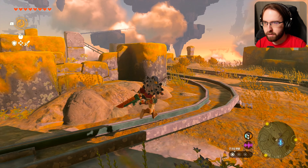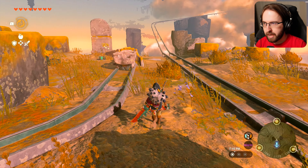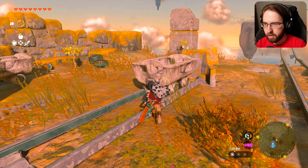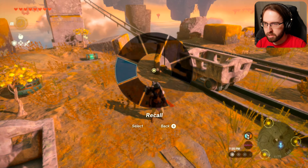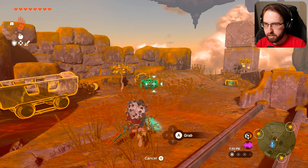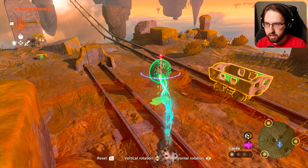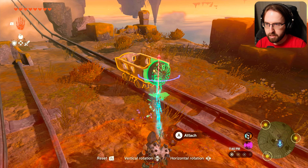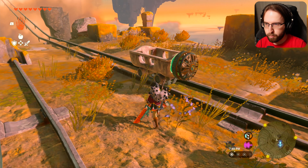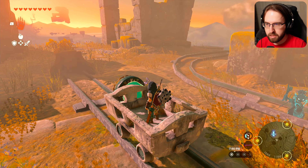Alright, so the first order of business is to figure out this Archipelago. I can already kind of tell what I need to do — I've got to get this cart over onto this little railroad here and then attach a fan to it. Let me go ahead and get this situated. I'll grab this here, put this here. Got to grab a fan, rotate this around, put it on the back. This should give us the push we need to get to the second level over there. And we have Toolan with us — he's just going to hop on.